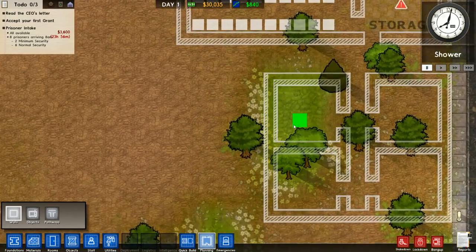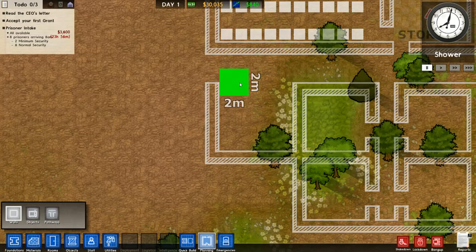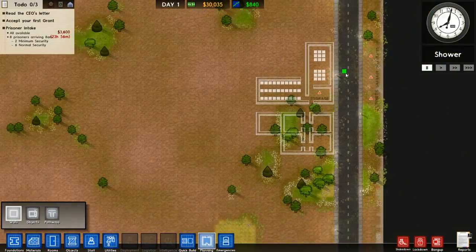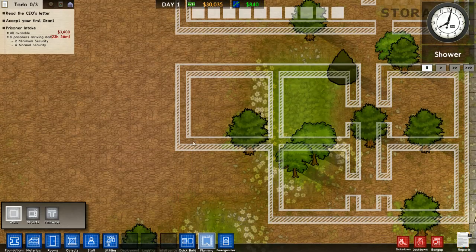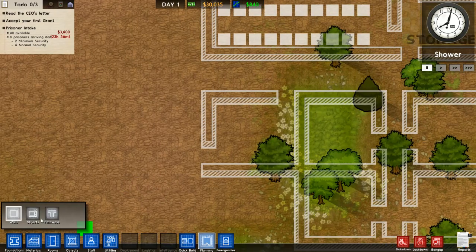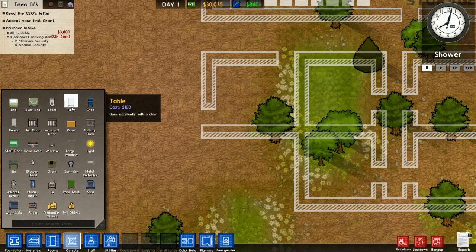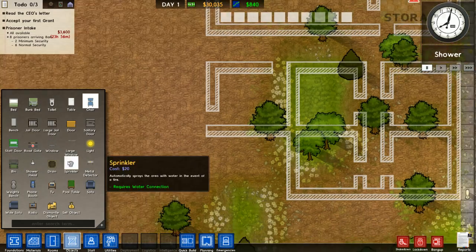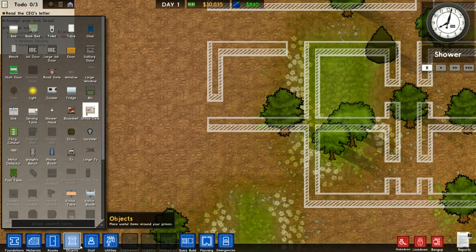And then we need a reception. There's actually no limits for that, so we're just going to be building out here to fill out the room and be symmetric with the buildings. We want a table, a chair, and an office desk there. That's going to be fine.